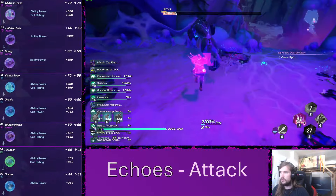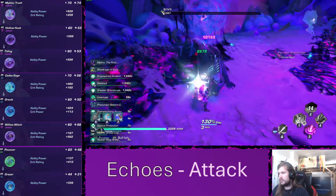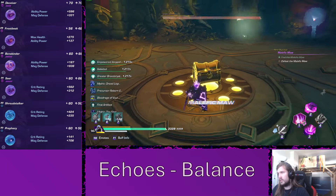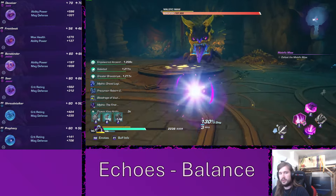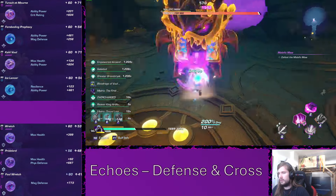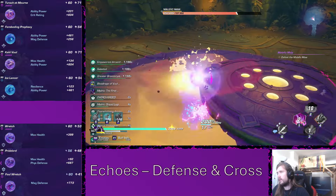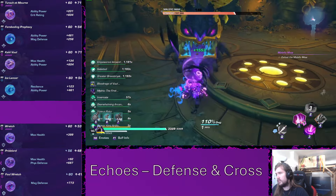For the echoes, we just want to stack a lot of ability power and crit rating. I've listed quite a few examples here, but as always you should just use the best ones you have available. For the balance it's more or less the same — we go for ability power, max health, and crit rating, with some magical defense here and there, but we do try to focus on offense. For defense and cross, we go the same again: defense is just max health with some defense, and for the cross we go ability power and crit rating mostly.